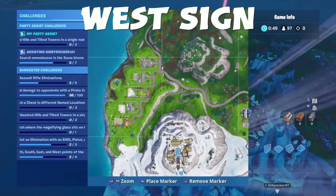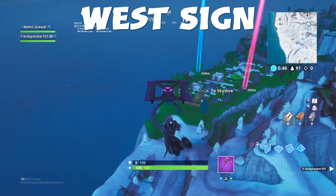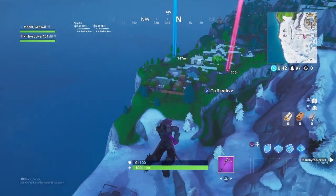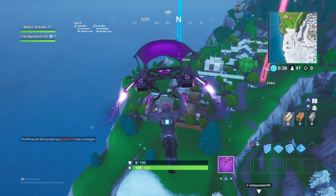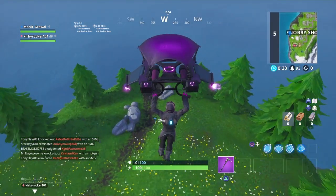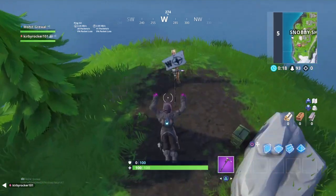Now we are on the third sign, which is the west sign. And it is right where I am going, and it is in Snobby Shores. All you have to do again is follow me, and it is right here. And then after this sign will be the north sign, and that'll be all.